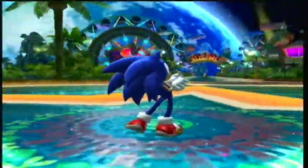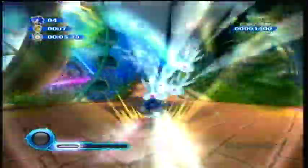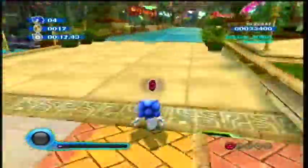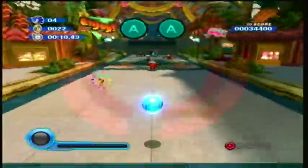Usually Sonic games start out with a cutscene, but okay. So our controls: you can jump, push B in midair to do boosting, and you can get some boost from those white wisps. Jump, homing attack — that's the controls. Basic Sonic stuff.